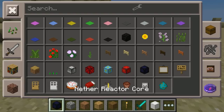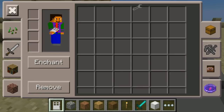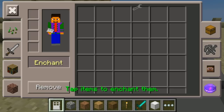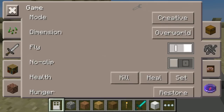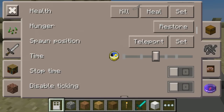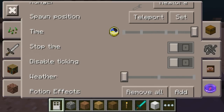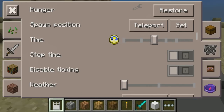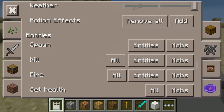There are nether reactor cores, iron doors, and more. This mod gives you a PC version of the inventory, which is kind of cool. You can enchant from here and move any items you want to destroy. You can also change the game mode, dimensions, fly, hunger, set spawn point, and time — turn it to night, morning, or stop the time entirely. You can set maximum weather and add effects.